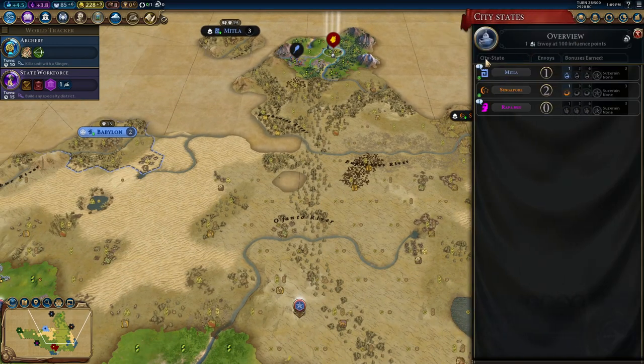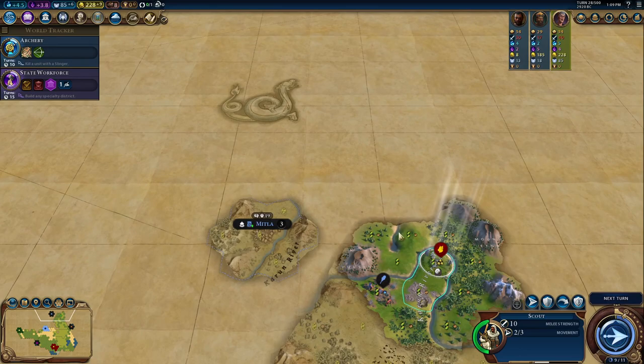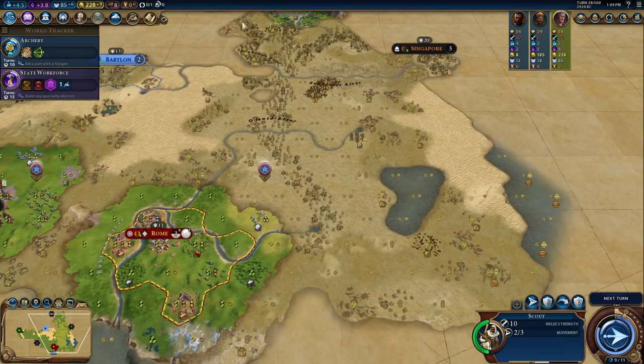I forgot to mention — Mitla is a scientific city-state. In every library, university, consulate, research lab, and research transfer building, you get extra science, which is pretty big.